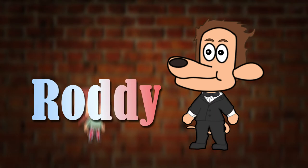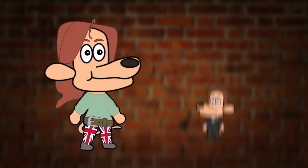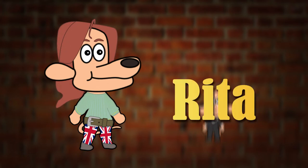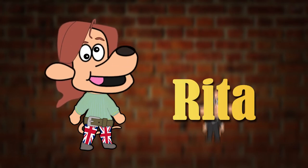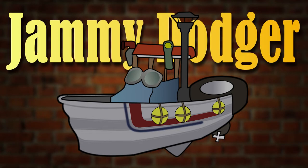There are two playable characters in this game: the posh Roddy St. James, and the adventurous Rita, sea captain in Retropolis. Oh, and the third playable character — Rita's boat, the Jammy Dodger, I guess.